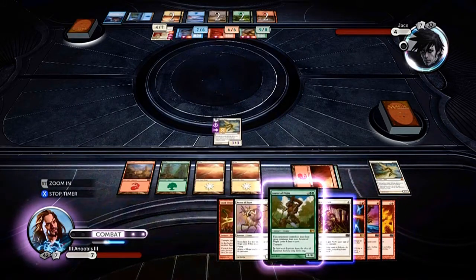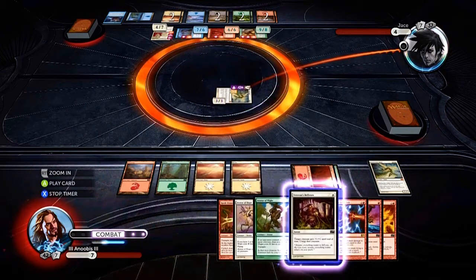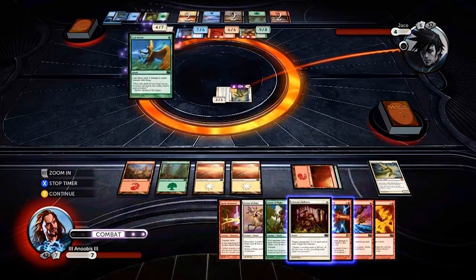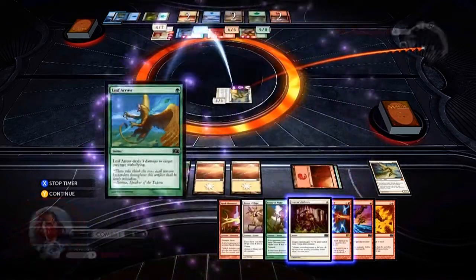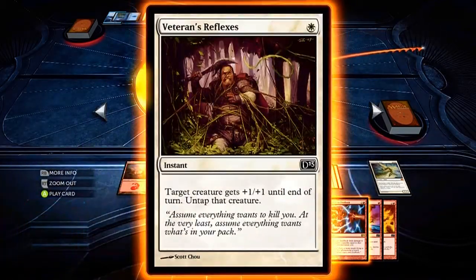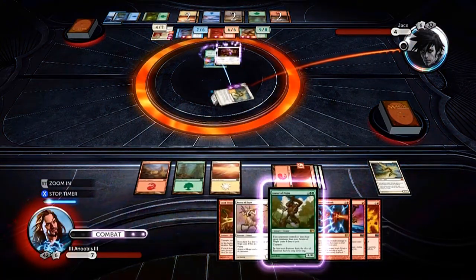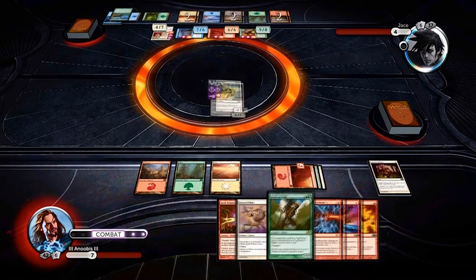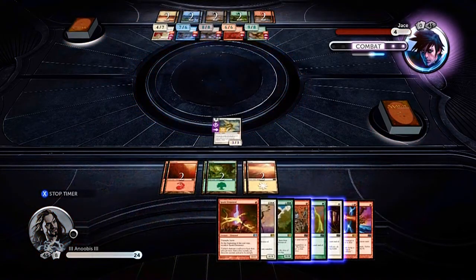In order to beat this one, all we have to do is simply attack with our Bane Slayer Angel. You might think it's easy but this is the tricky part — they cast their Leaf Arrow, which deals three damage to target creature. We're going to stop the timer and cast Veteran Reflexes, which brings our Bane Slayer Angel up to a 4/4, giving it the four defense it needs to withstand the attack and the four attack we need to destroy Jace. That's the first way to beat the challenge — one out of five.